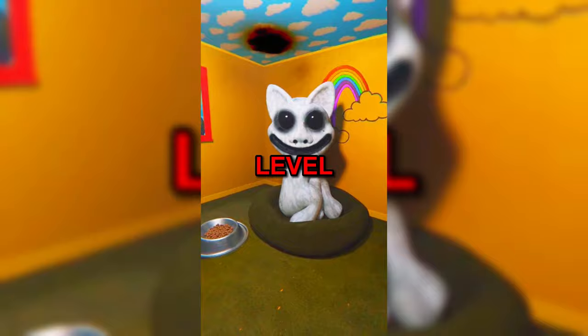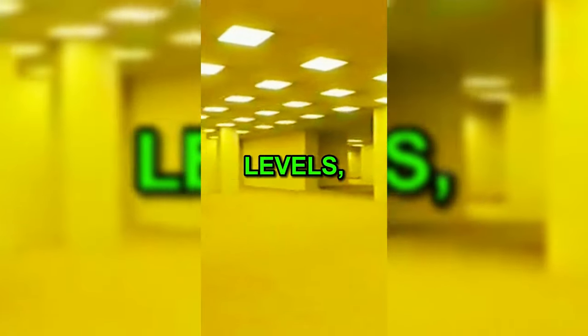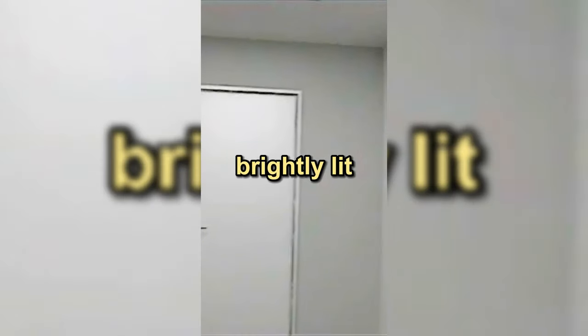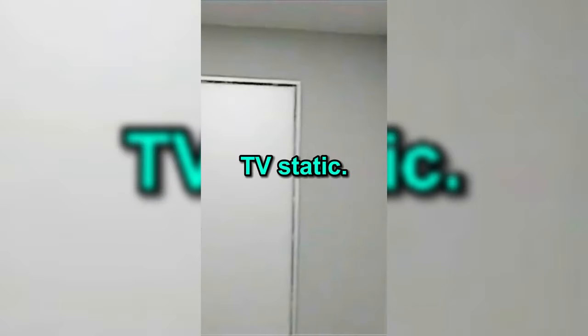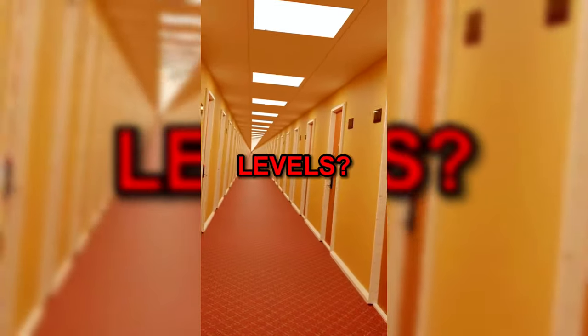The weirdest back rooms level by far is level 12. It is also one of the simplest — just a small, brightly lit, white-painted room containing a table and a chair, as well as a locked door. What makes the level weird is not only its simpleness, but a weird effect where any recordings or photographs of the level become censored, turning into either a simple white image or a mass of noise and TV static. The level is safe and no entities have been reported.